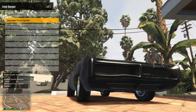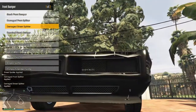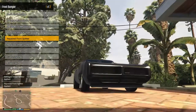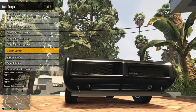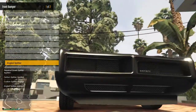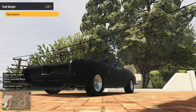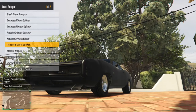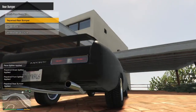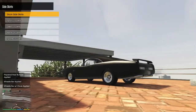In the front bumper, we got the damaged front splitter which is dented on the side, the damaged street splitter — I don't know why you would want that. Oh, it repairs the whole front of the car — that looks pretty sick. Carbon splitter, custom splitter. I kind of like splitters on older muscle cars, so I'm gonna go with the repaired front splitter. And for rear bumper, we got the repaired rear bumper and wheelie bar options. I'm just gonna go with the repaired side skirts.